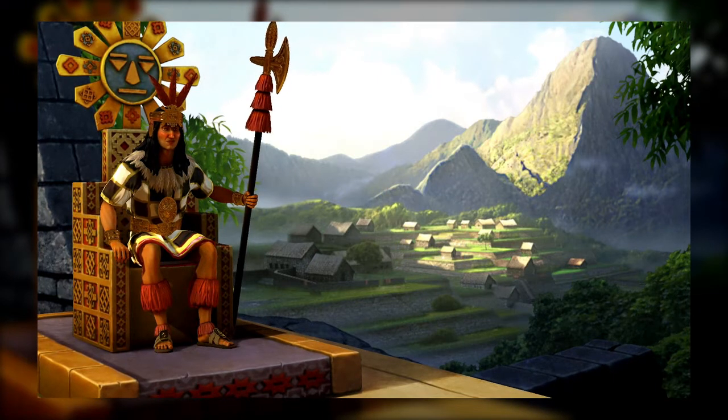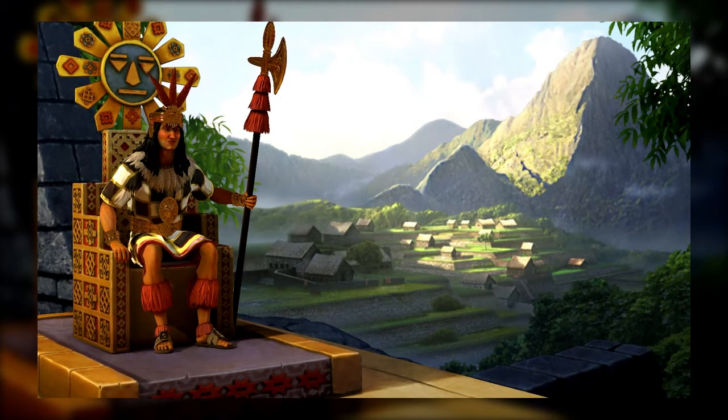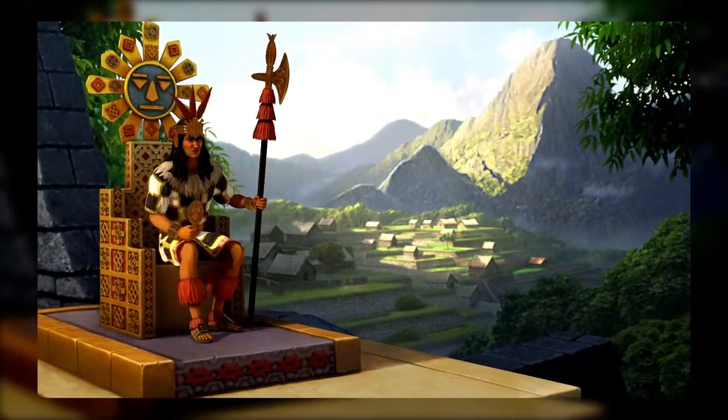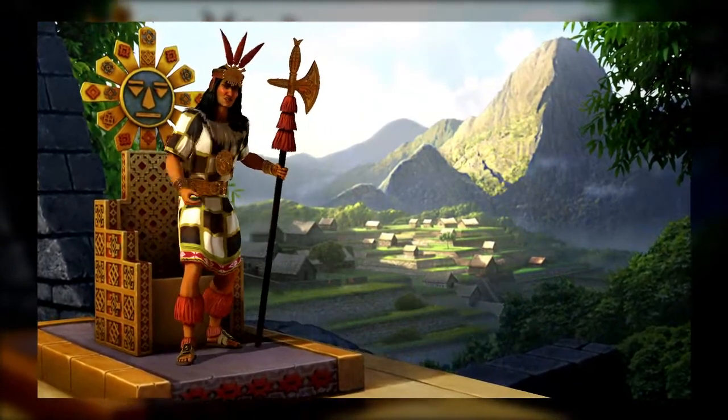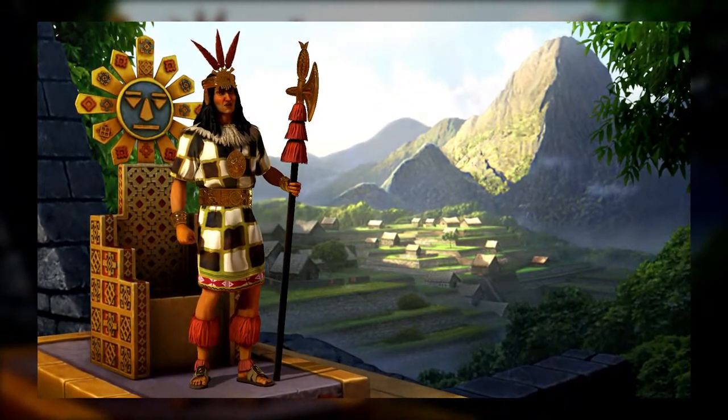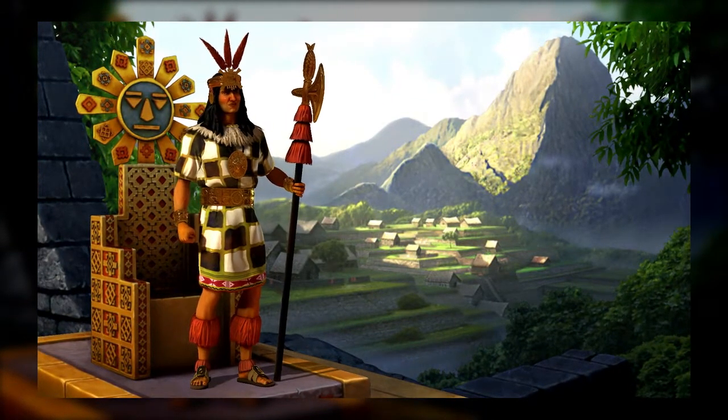The Great Undean Road ability lets their units ignore terrain costs when moving into any tile with a hill. Also, they don't pay any maintenance costs for improvements in hills, and their tile improvements elsewhere only cost half as much. Terrain that would stop other units or slow a city's growth to a crawl is nothing to the Inca.